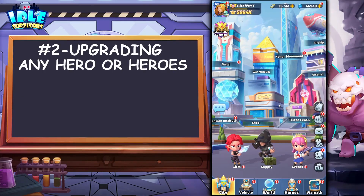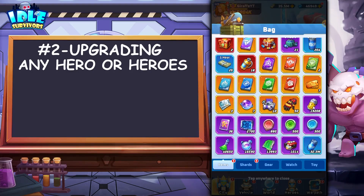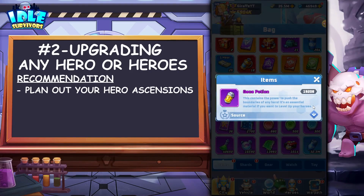Mistake number two is going to be upgrading any heroes — what I mean by this is I'm specifically referring to ascending with gene potions. Gene potions are your biggest bottleneck in this game, hands down. You can save up diamonds, you can summon for SS or SSS heroes, you can upgrade your vehicle. But gene potions — if I go to my bag — these are gene potions right here. Not having a lot of these will stop you from ascending your heroes to the next tier of stars.